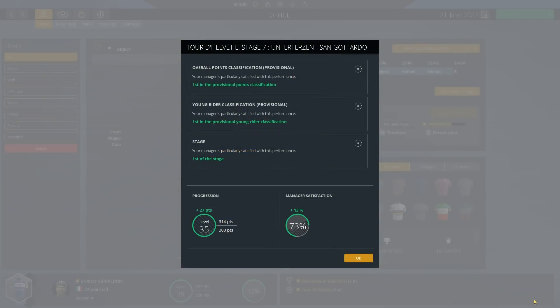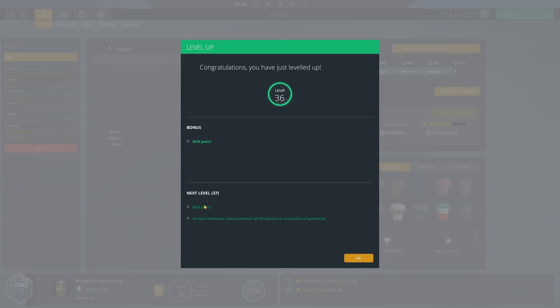An achievement just unlocked — 'Ultimate Pro Cyclist'! Level up to level 36. Is that the final level? I don't think so. Why does it say 'Ultimate Pro Cyclist' if that is the second to last level? That doesn't make any sense.